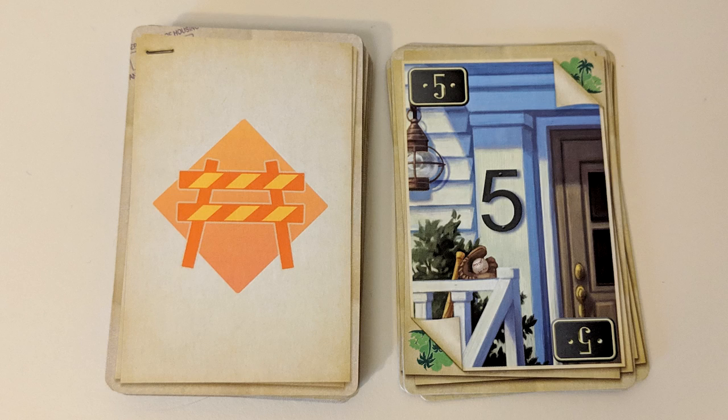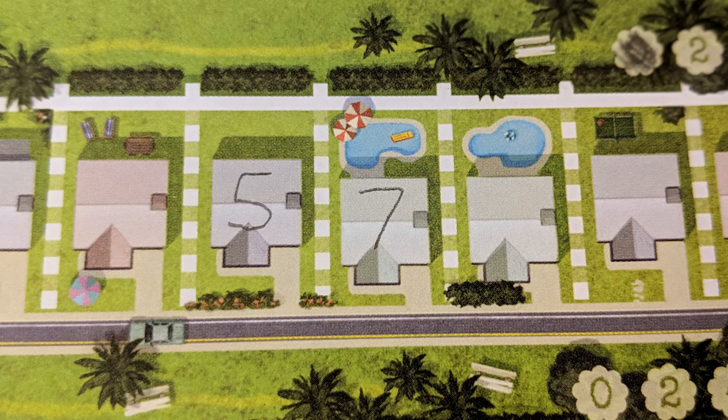Temp Agency can get you out of some jams by allowing you to add or subtract up to two from the house number it's been paired with. So if your number was a five, you could place it in a house as any number between three and seven.